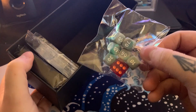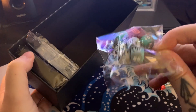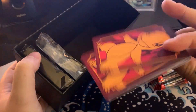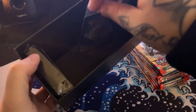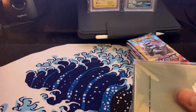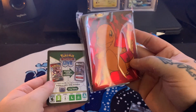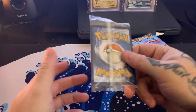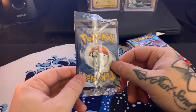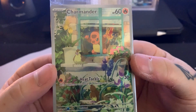Next we have the dice. I do apologize for the lighting — I am recording this pretty early in the morning. We got some card dividers, a huge massive brick of energies. Then we have the sleeves, looking exactly like you would imagine Elite Trainer Box sleeves to look like. And then we have a code for redeeming online. The promo is the little angry Charmander.